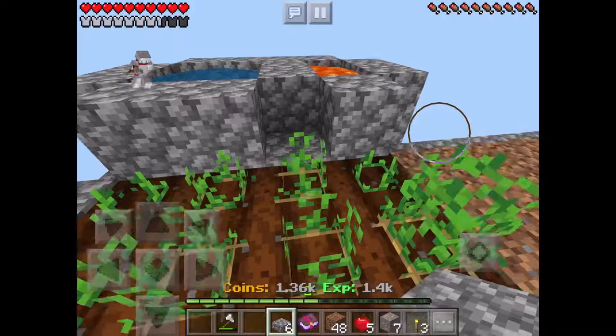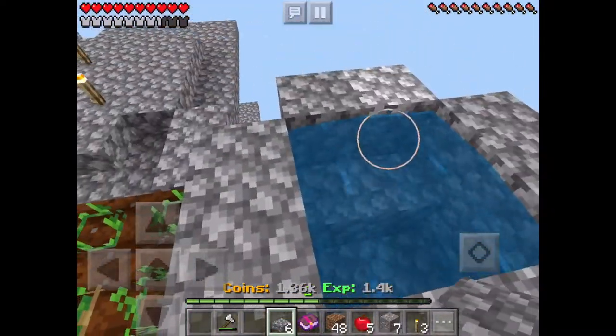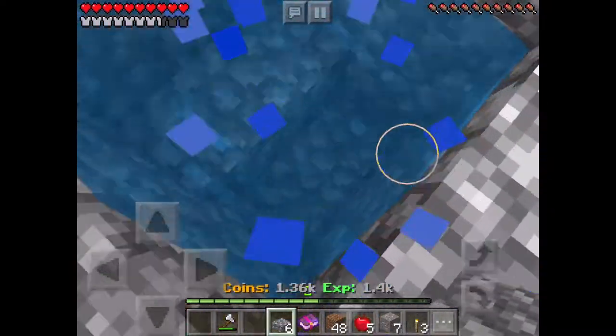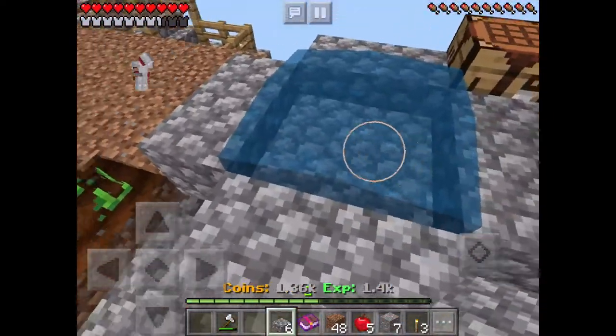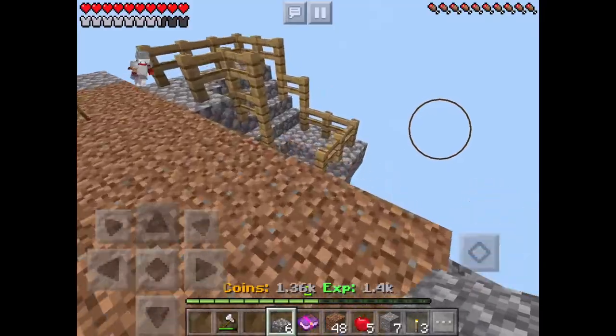First things first, you want to make a cobble generator. Lava on one side, water for two blocks, and dig one block down on the other side. Make an infinite water source. Also, you can just break the ice to make water.